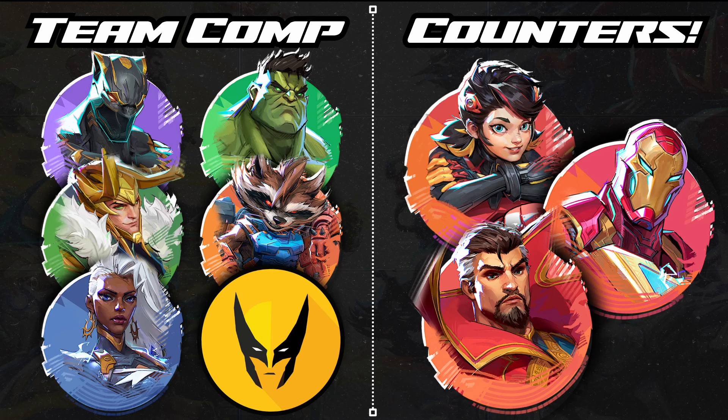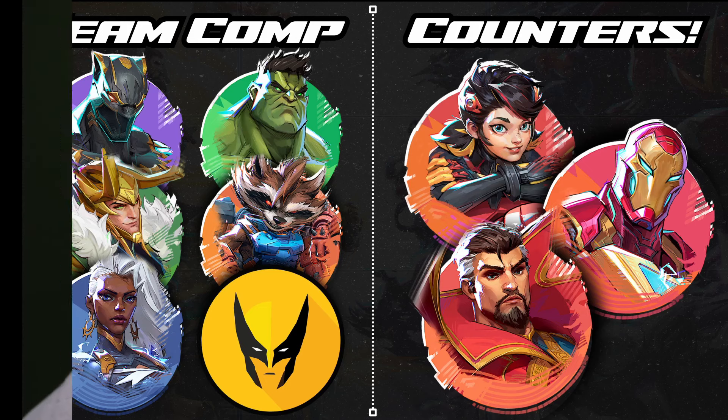For a team composition, it wouldn't necessarily be the strongest — three of these characters are fairly weak in the alpha — but it'd be really fun. Black Panther and Wolverine dive the backline with the Pack Attack team-up active, Hulk helps absorb damage alongside them, Rocket provides resurrects, Storm activates the team-up ability for Wolverine, and Loki provides long-range damage and heals.